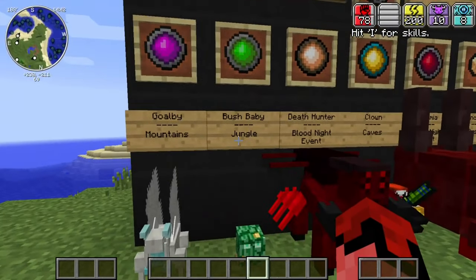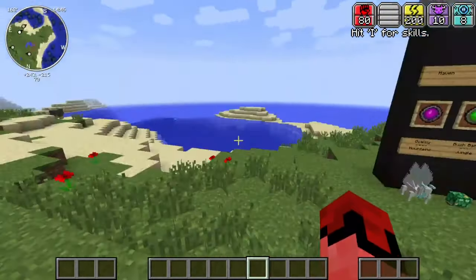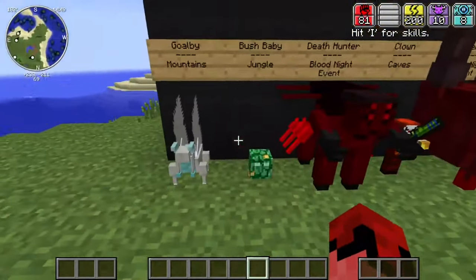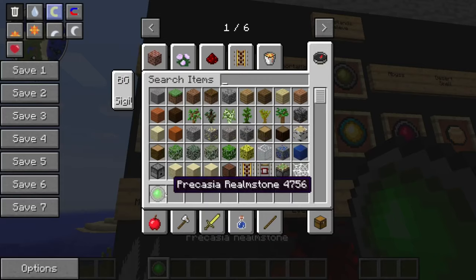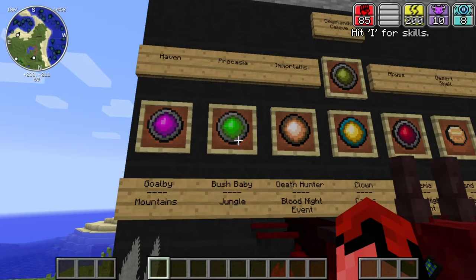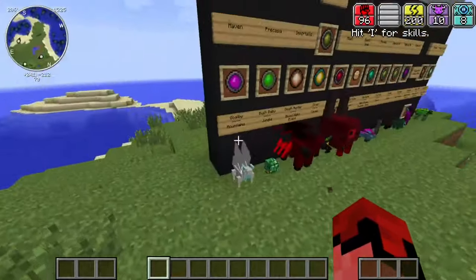I won't be spoiling anything from the different dimensions. The next realm stone comes from Bush Babies, which spawn in jungle biomes and drop the Precacia realm stone.